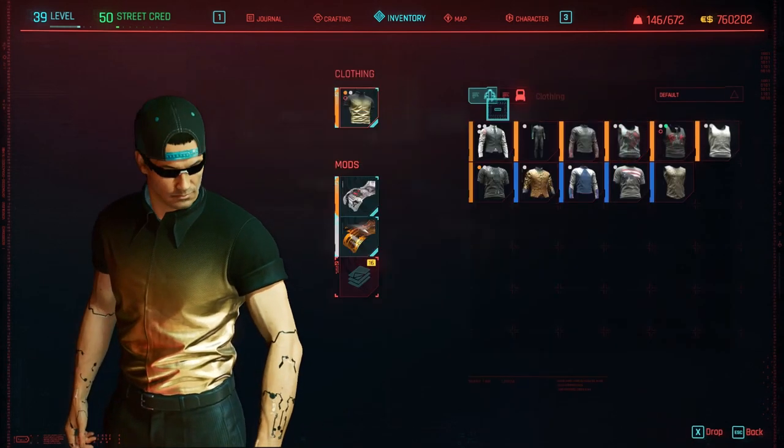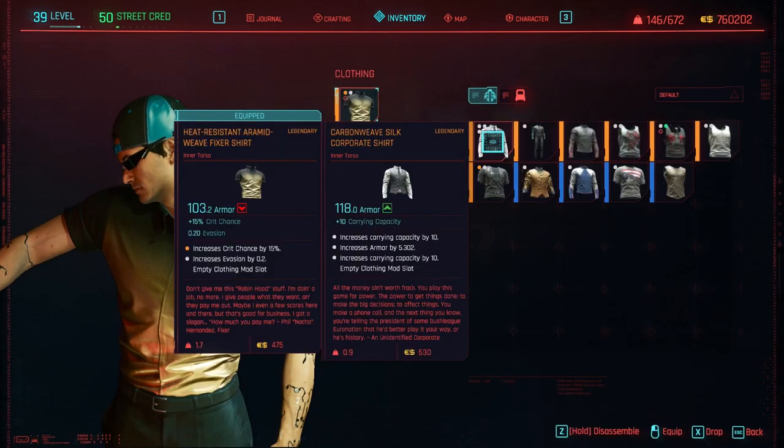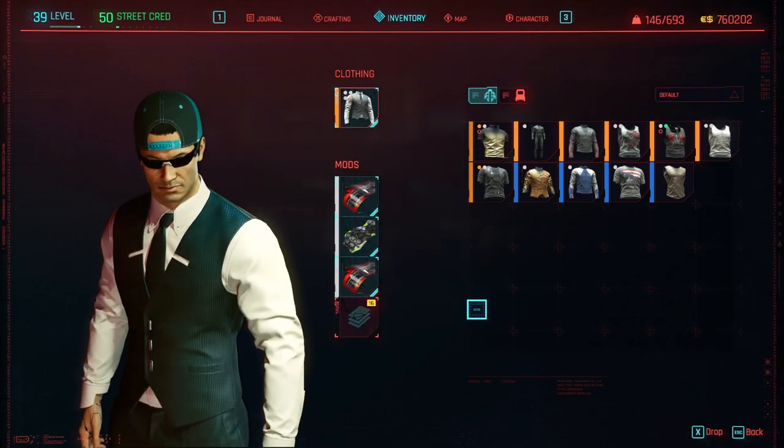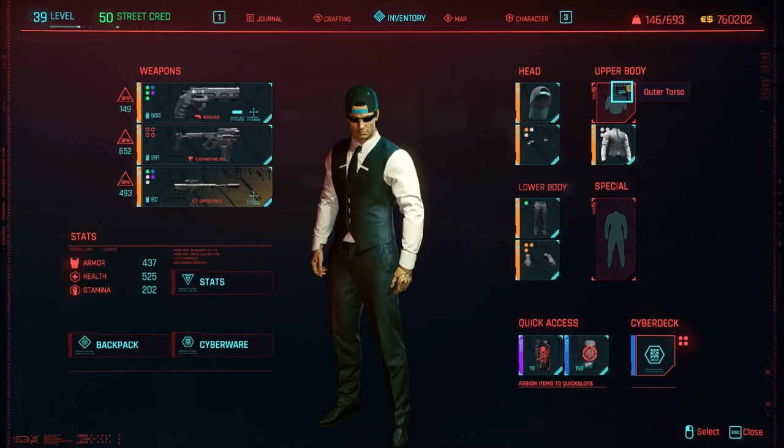Hello everybody! The legendary Corpo Inner Torso is composed of a white shirt with a rigged black gilet on top of it, with a classical black necktie.